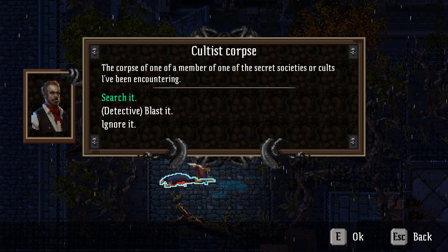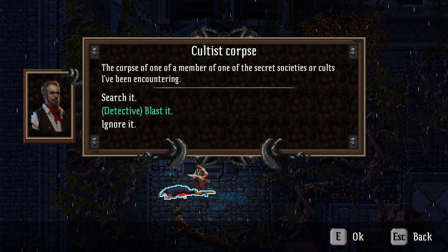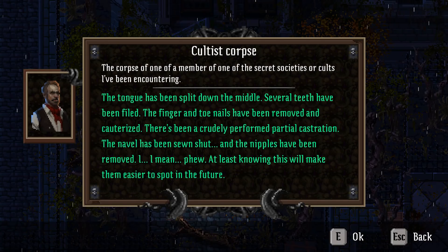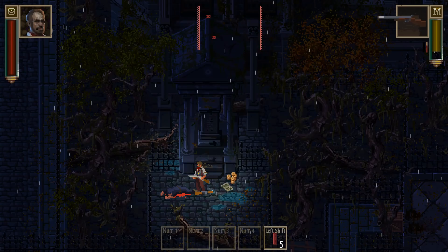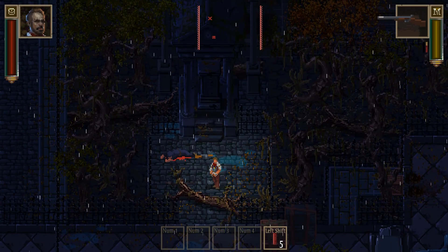There's the corpse of a member of one of the secret societies or cults I've been encountering. Let's search them — it gives a better chance to examine the tattoos and ritual scars. These people appear to mortify their flesh extensively, probably as tests of faith or acts of devotion. Tongue has been split down the middle, several teeth filed, finger and toenails removed and cauterized, there's been a crudely performed partial castration, the navel sewn shut, nipples removed. At least knowing this will make them easier to spot. He dropped some cash and a key — apparently he was keeping that in his belly button.